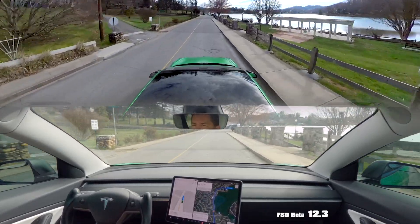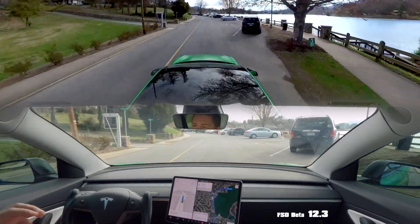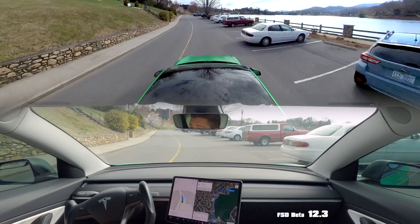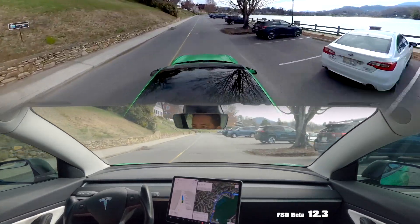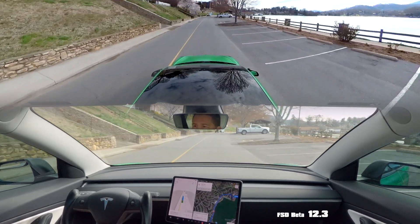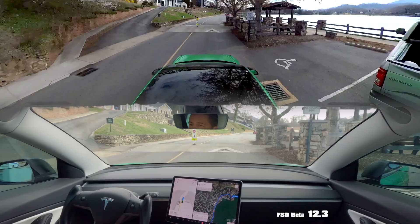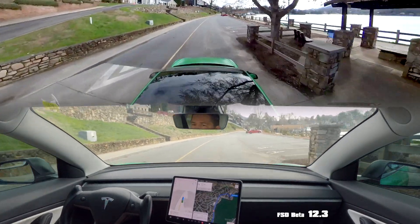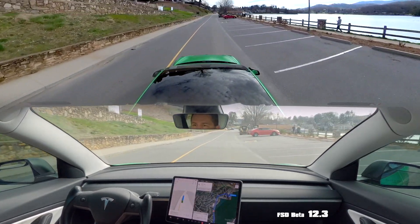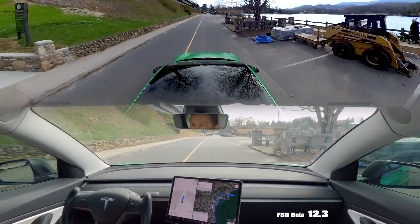So my two main concerns on this drive: the first is these speed humps up ahead — they're really big. And FSD would never on its own slow down to a good speed to go over them. In this car, being so low, it needs to go very slow. So just like that — that's perfect. I'm really impressed by that. That was the exact speed that I would slow it down to.